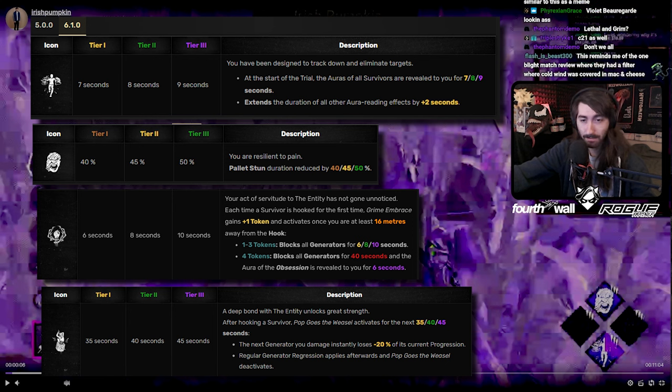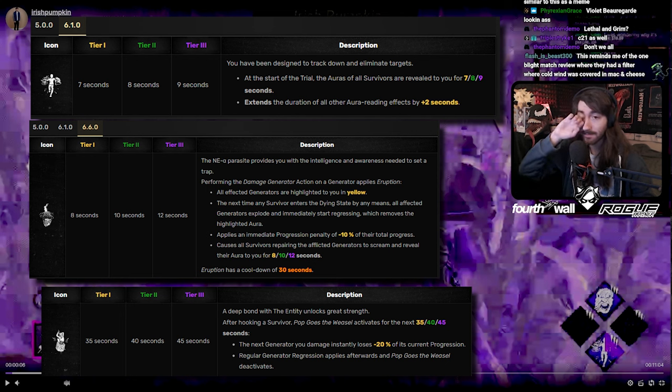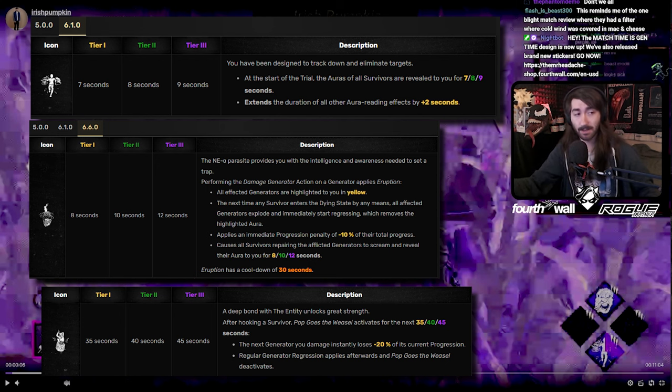There's some synergy with Grim Embrace, but I wish I could see another perk here. You're already running Pop and you're already playing Blight — why don't you slap on Eruption? You get that extra 10% regression when someone's on it, and Lethal would increase it. Might be fun to try.